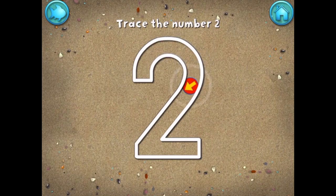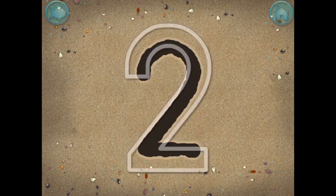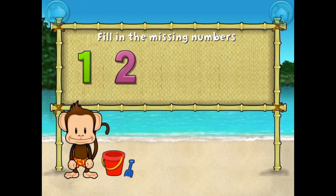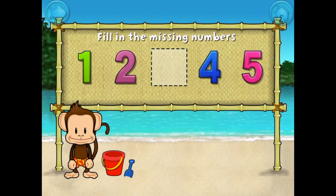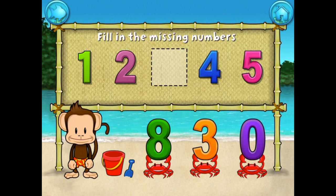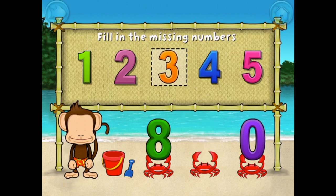Write the number 2 in the sand. Great writing! 1, 2, 4, 5 — these numbers are in order. Fill in the missing numbers: 3. 1, 2, 3, 4, 5.